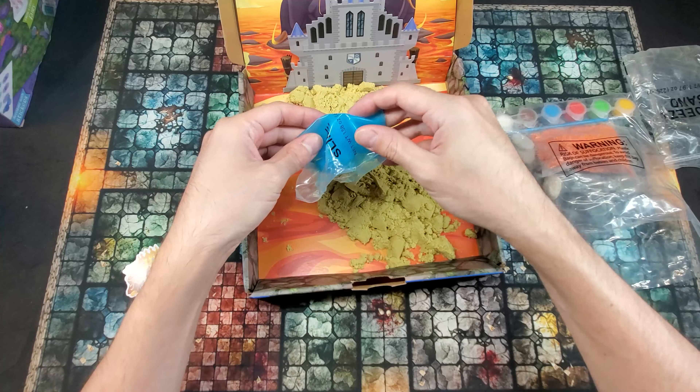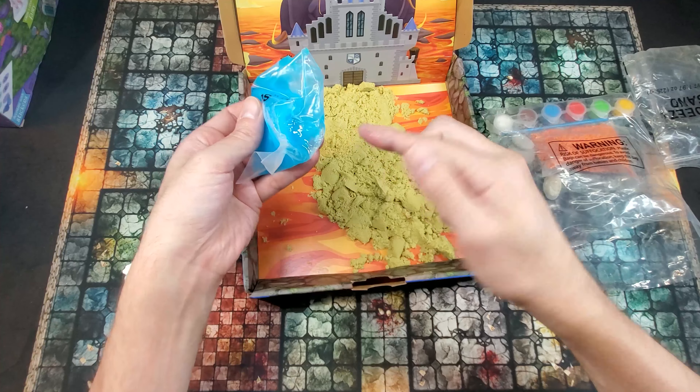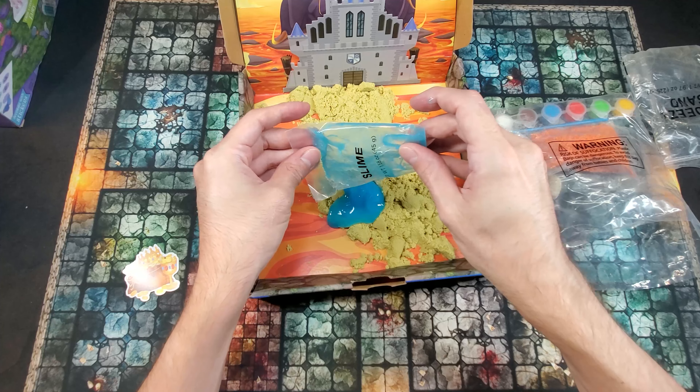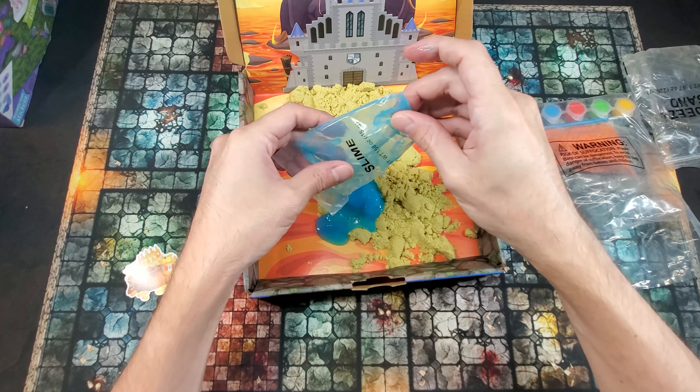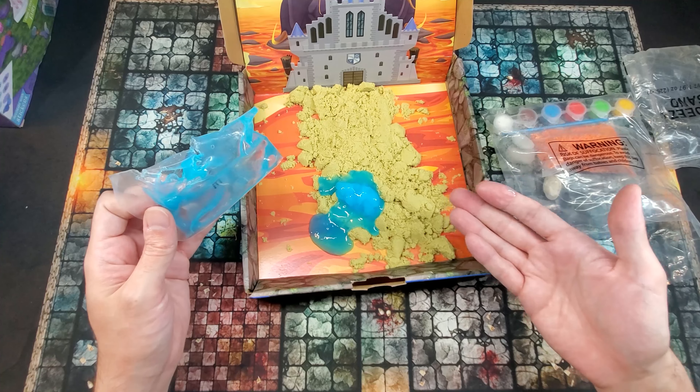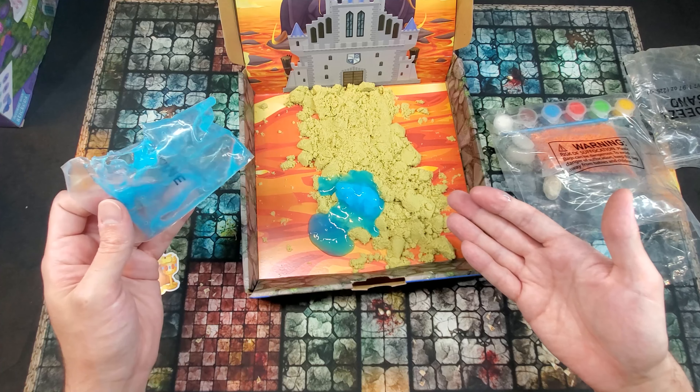Take your sand and kind of rub it between your fingers to let it fall onto the path. Give it more of a natural look than it did when you were just smooshing it into the cardboard with your fingers. And then we'll get into the rest of the elements here.